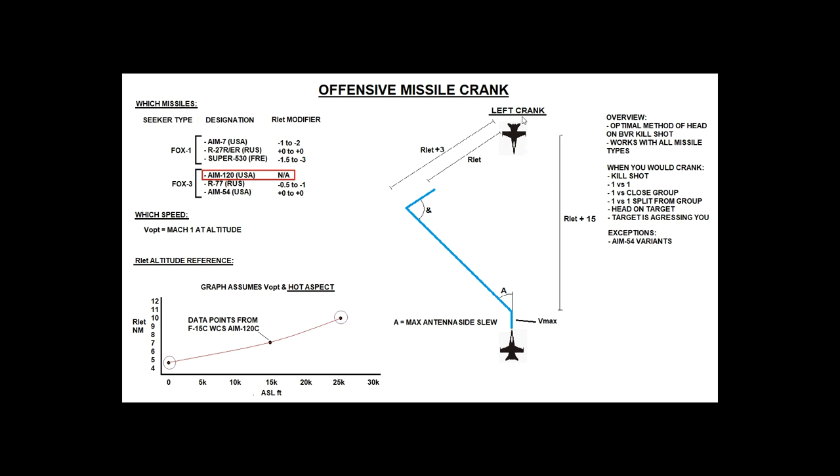Everything in this crank relies on the variable Rlethal — or 'no escape zone' — the distance between us and the hostile at which we can fire our selected missile and have it within lethal range, where the hostile can't escape. This Rlethal has to be worked out in your brain on the fly. After a while you just do it automatically without even thinking about it.